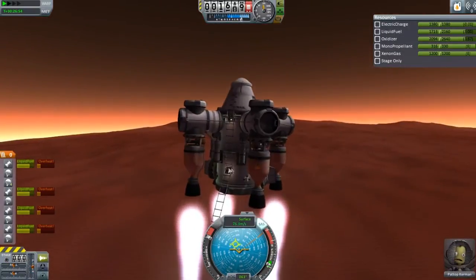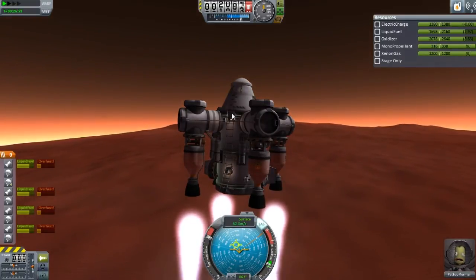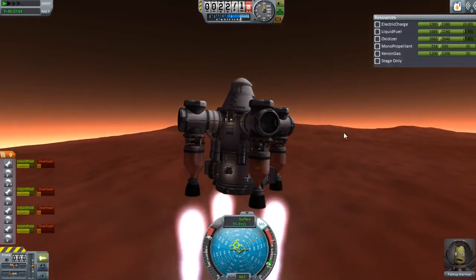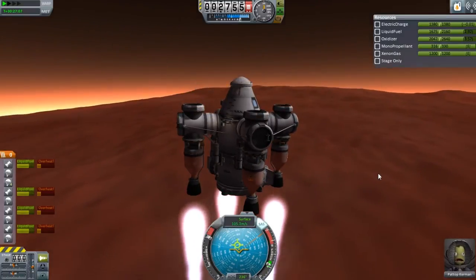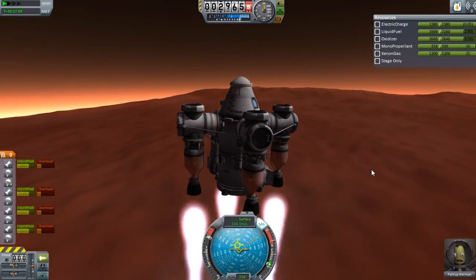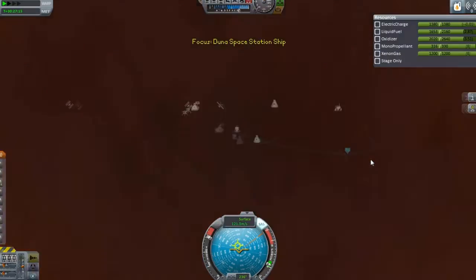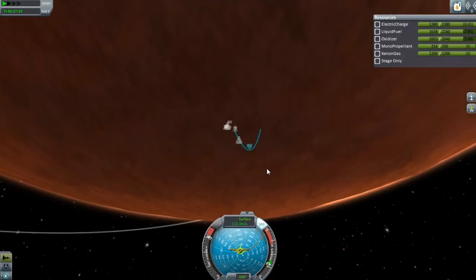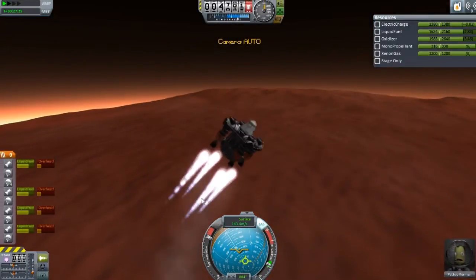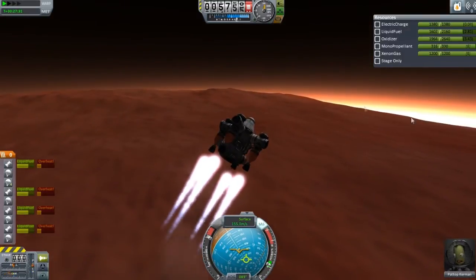Ooh, and get the ladder up too — we don't need that hanging out like that. With the Remote Tech mod, they have something installed where basically if you put too much lateral motion on a piece, it will actually snap it off. They should do that with the ladders — I thought that would be kind of a cool idea, at least so you don't have to have your ladders retracted out like that. It just looks silly, so it would destroy them.